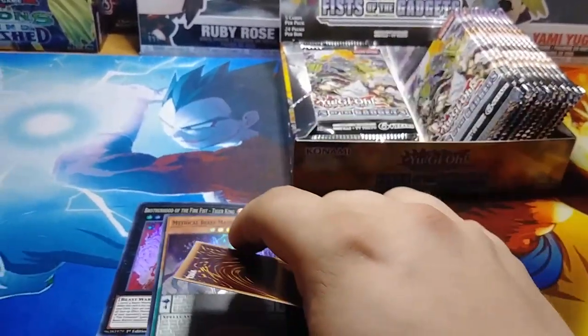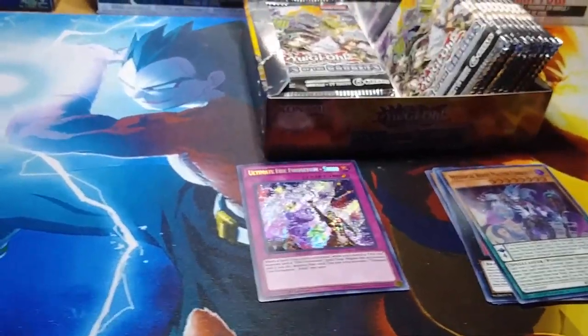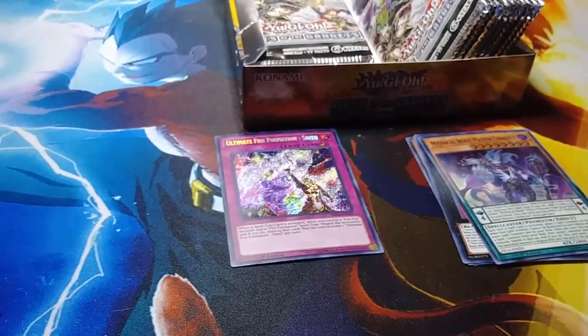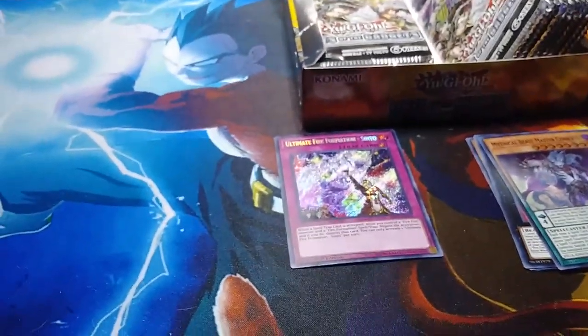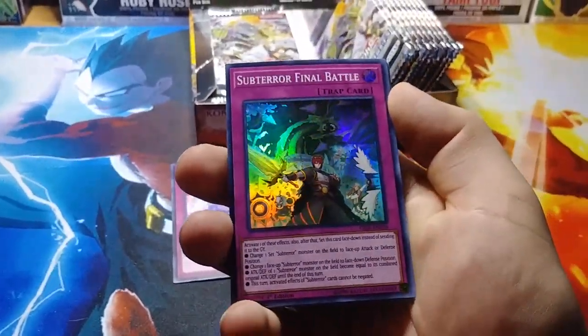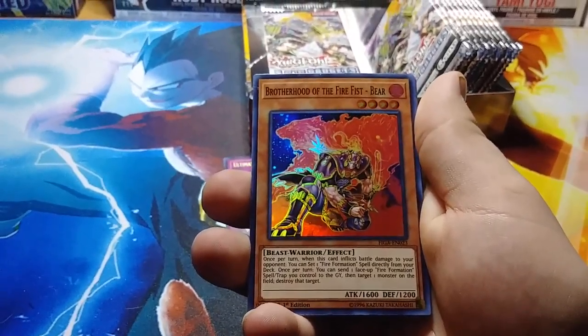All these cards are holo. So there's an old-fashioned yellow gadget, Brotherhood of the Fire Fist Gorilla, Brotherhood of the Fire Fist Tiger King — I don't remember him back then — Mythical Beast Master Cerberus, and then Ultimate Fire Formation Seito. Let's put that over there. Next pack.